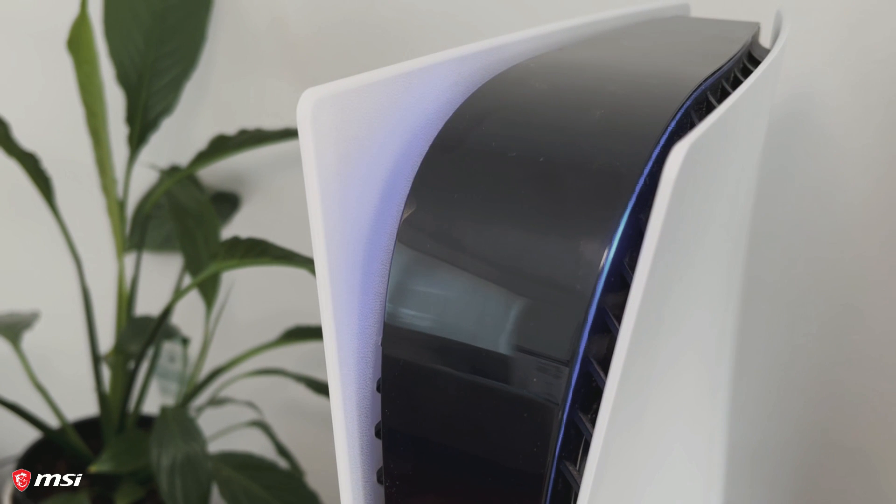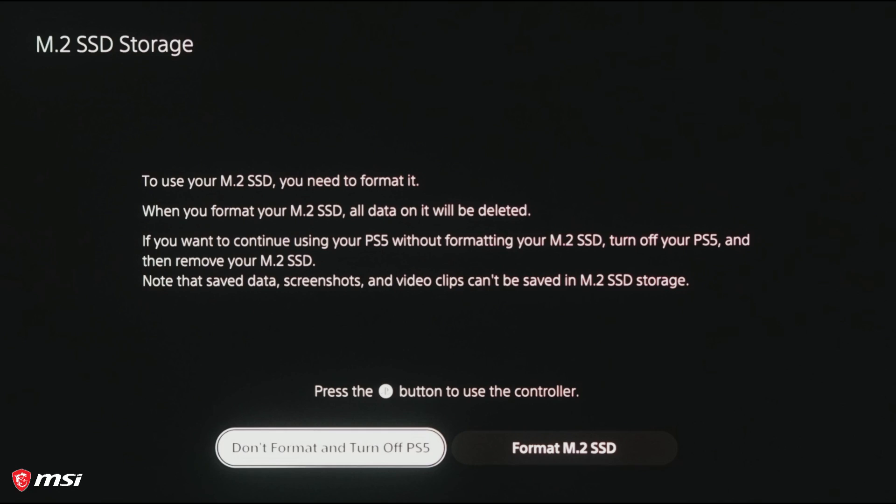Now it's time to power up your PS5 console. First you will be prompted to format the M480 Play SSD. Once completed, you are all set.